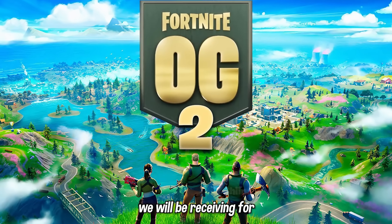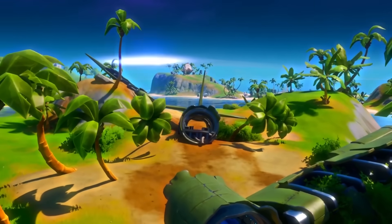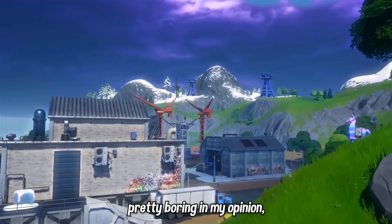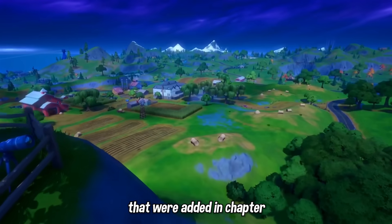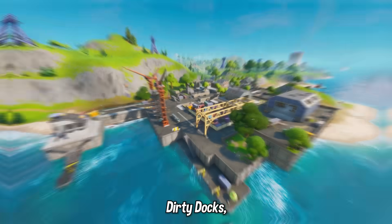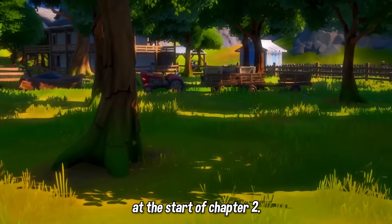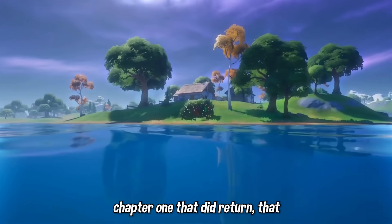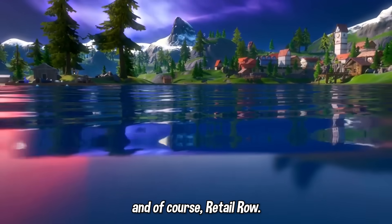To start, the initial map we will be receiving for Chapter 2 OG is unfortunately going to be the most boring one, as it's going to be a carbon copy of Chapter 2 Season 1's map. Some of the new points of interest worth noting are Sweaty Sands, Craggy Cliffs, Steamy Stacks, Lazy Lake, Dirty Docks, and Slurpy Swamp — the six new POIs added at the start of Chapter 2. We also have returning Chapter 1 survivors like Salty Springs and Retail Row.